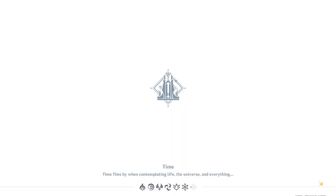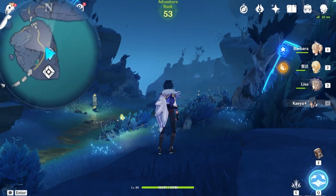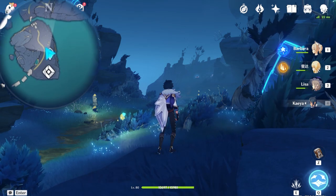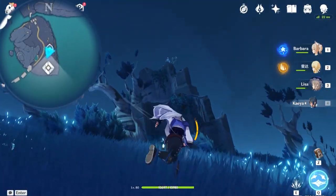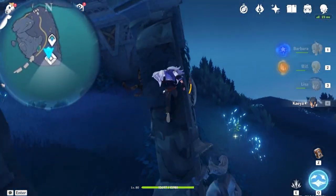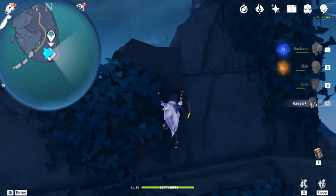We begin exploring in the narrows first, because this is very important and we have to start from the beginning to the end. First of all, if you turn back around aiming towards this direction, you should see a key sigil right above us - feel free to grab it. We're starting to collect all the key sigils from this moment onward because we'll be needing them to finish the trials and world quests.